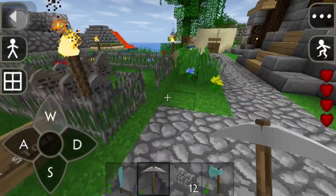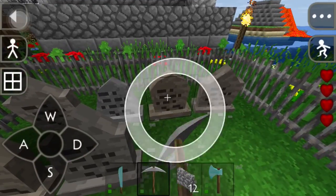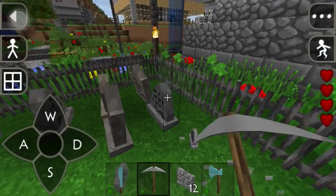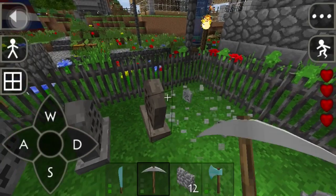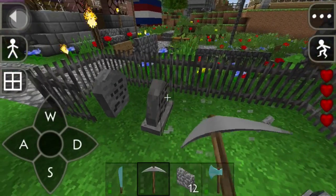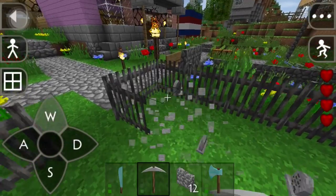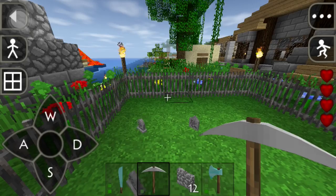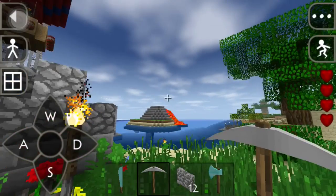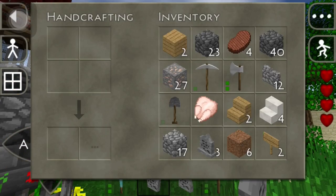Basically right now we're just gonna make a farm, so that's why I need to make some room. This farm is gonna be for pumpkins and whatnot. That's part of the update, which is a good look because food is hard to come by — you gotta really go hunt for that.